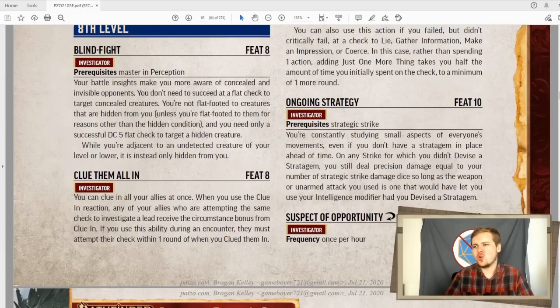Ongoing strategy is just sort of a small damage buff to non-devise a stratagem attacks. If you did not devise a stratagem and you're not using your intelligence to attack somebody, you deal a small amount of bonus damage equal to your number of precision damage dice from your strategic strike. So at level 10, I think that would be adding three bonus damage to all non-strategic strike attacks. It's okay, it's not bad.